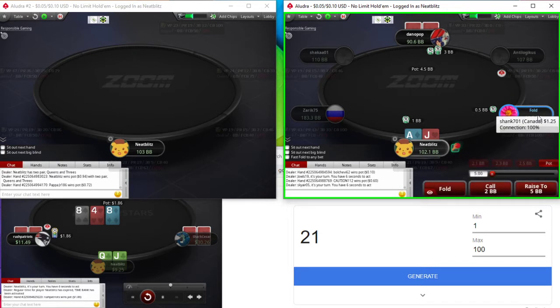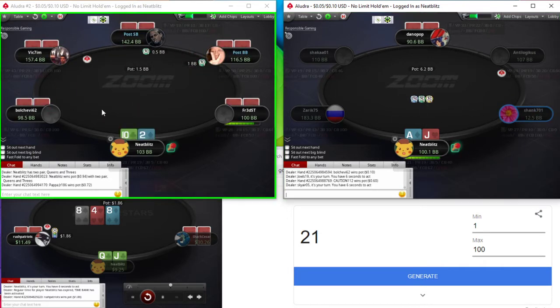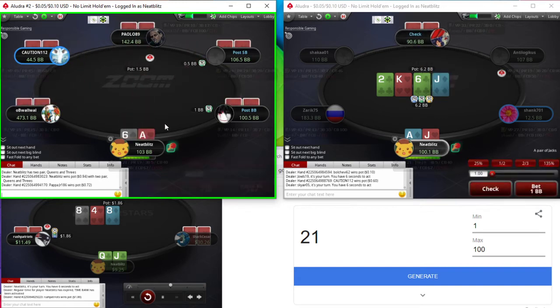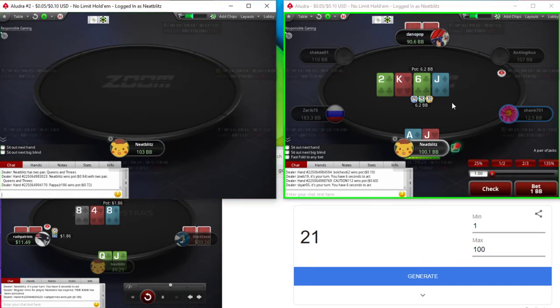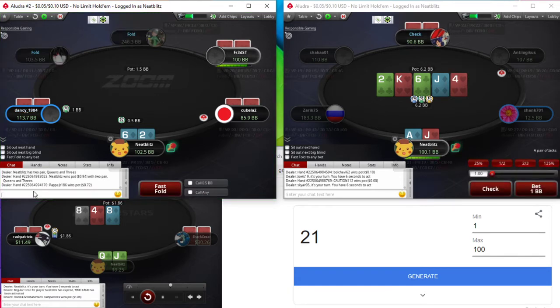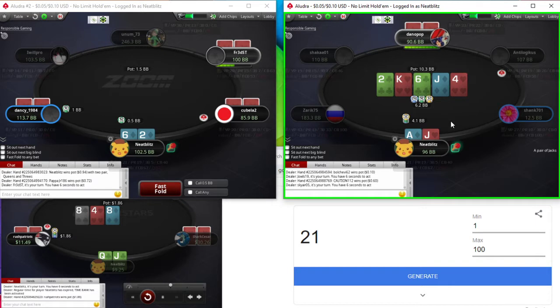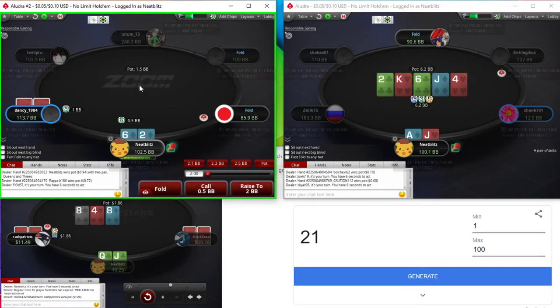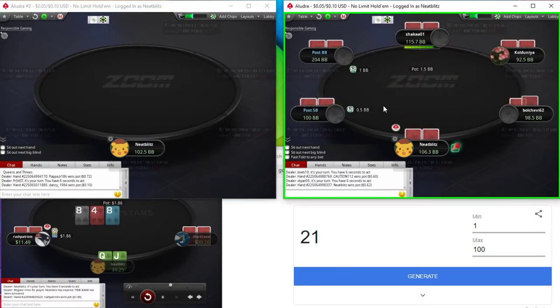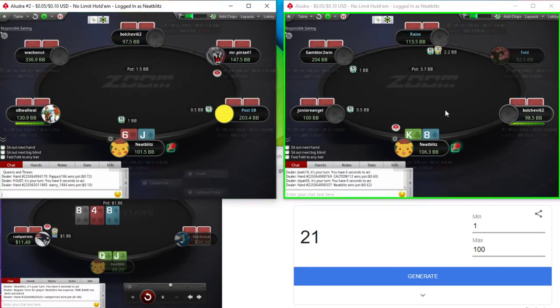Ace-jack here with a very short stack, so we're gonna call. Not much going for us here, except a backdoor flush. We turn a pair, which is some nice showdown value. Still think we're gonna be checking. Under the river, once he checks, we can go for some value here. He could have something like pocket fives, but that player seems a little bit too wild.